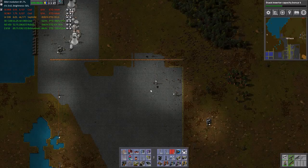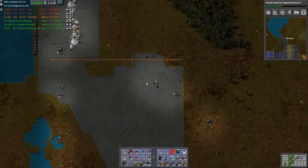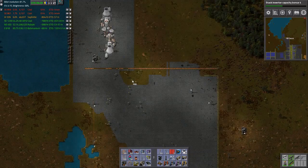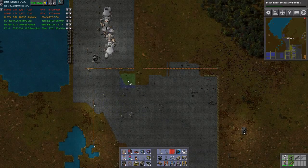Hello and welcome, my name is Nilas and this is episode 85 of our let's play campaign of Factorio with Bob's mods, Angel's mods, and Uranium Power. What we're looking at here is the Uranium Power part of the mod.